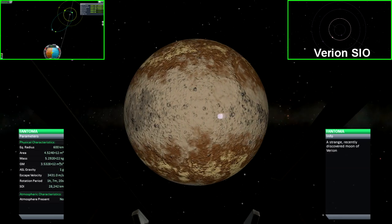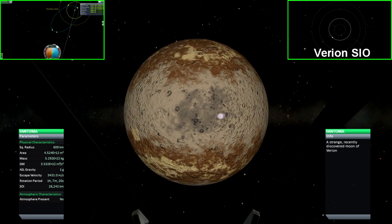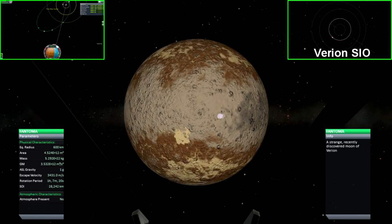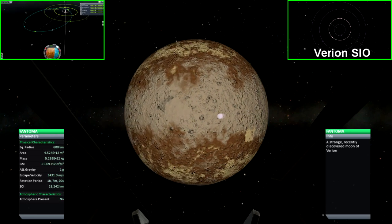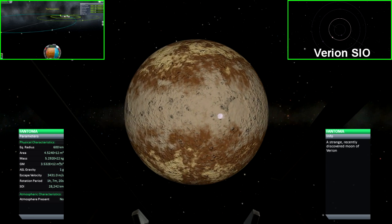Phantoma is the third planet to orbit Virion. This desert-like planet has flat deserts as well as several large mountains and strange rock shapes on the surface. It is equal in size to Kerbin and equal in gravitational pull, though it has no atmosphere.